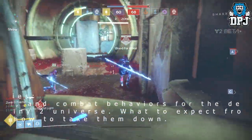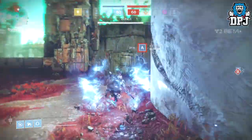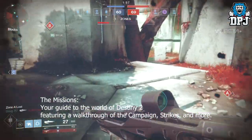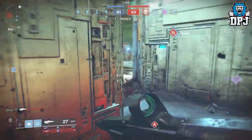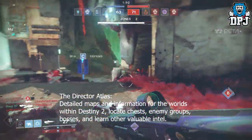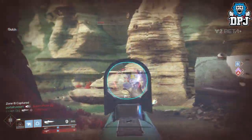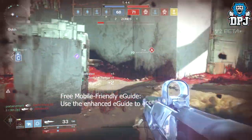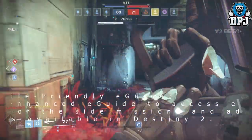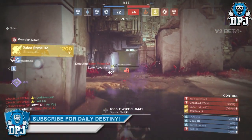You get details of your enemies — art intel and combat behaviors for the denizens of the Destiny 2 universe, what to expect from your foes and how to take them down. You get details of the missions, a guide to the world of Destiny 2 featuring a walkthrough of the campaign, strikes, and more. You also get a detailed atlas with maps and information to locate chests, enemy groups, and other valuable intel, plus a free mobile-friendly e-guide for expanded coverage of side missions and additional activities.